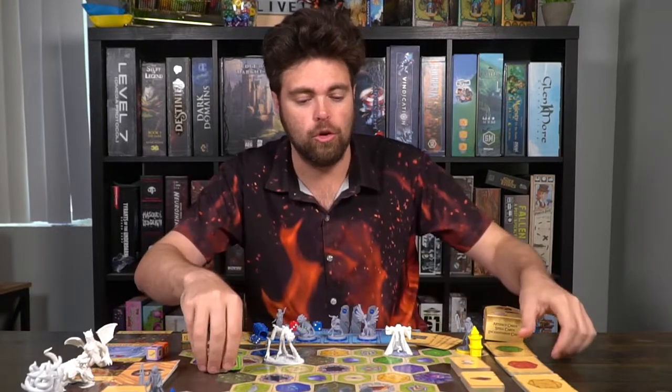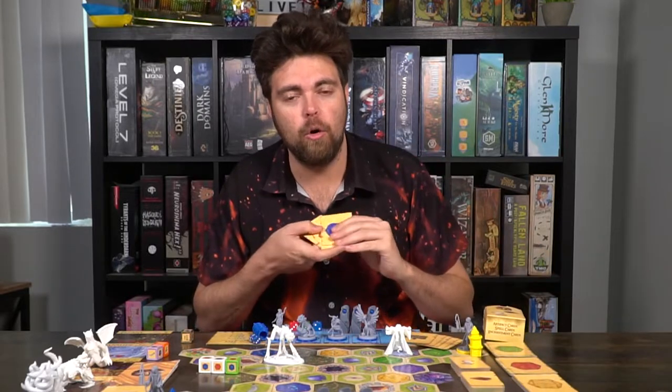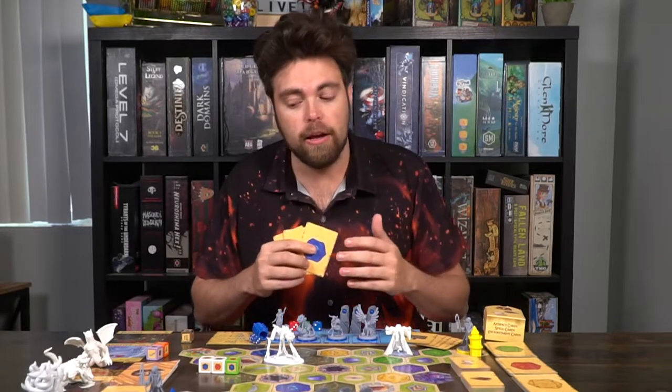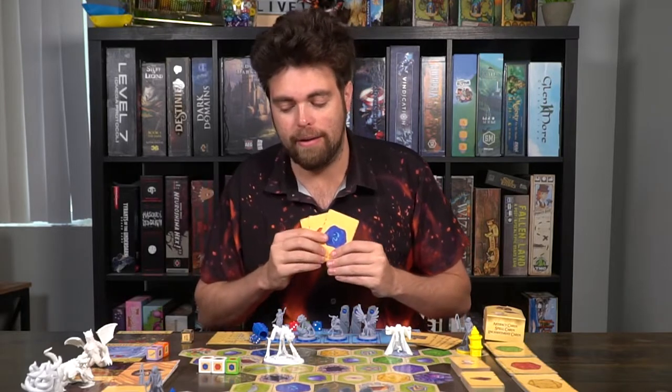In this example, I'm going to get two red mana and one blue mana. This mana is what you use to build things — you might build a mana shrine, construct your tower to a higher level, gather a spell card, or build an artifact. These resources are very useful throughout the game.